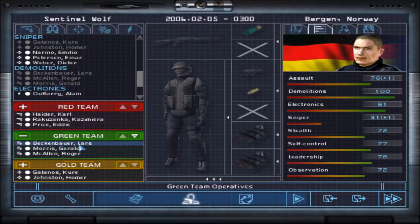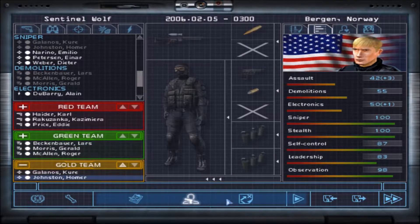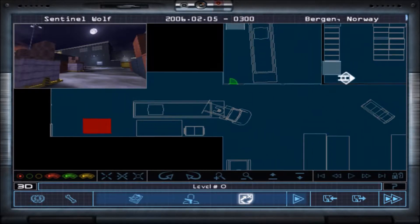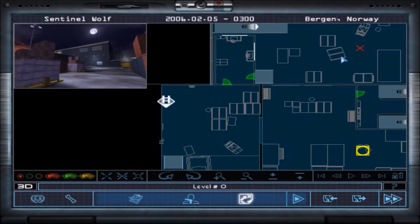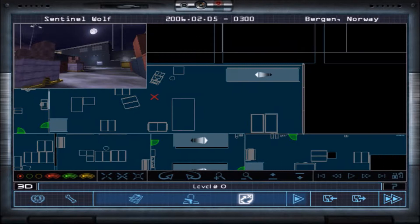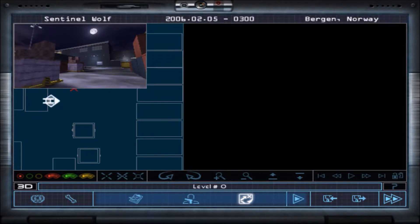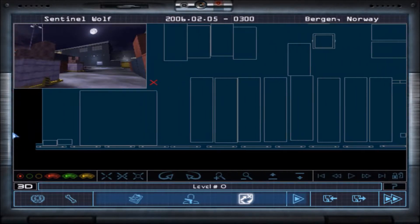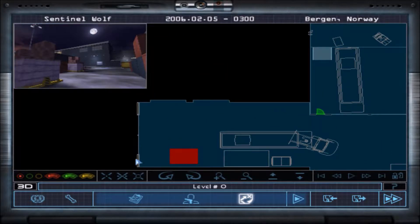Good. Are we all situated here, people? Are we good? Are we clear? Alright, good. What the hell am I going to do with this place? What the hell is that — is that like a manhole? My god, look at this place. This place is huge.